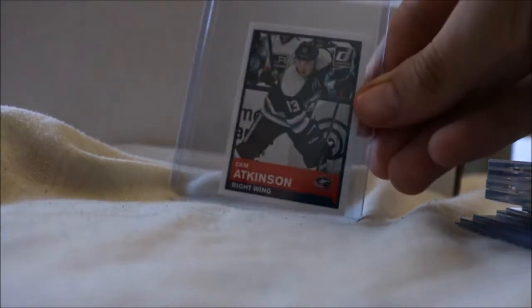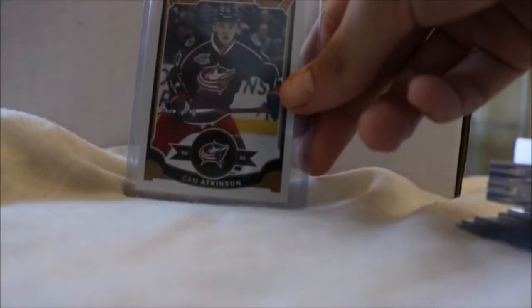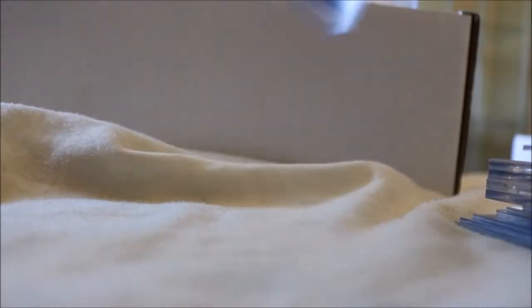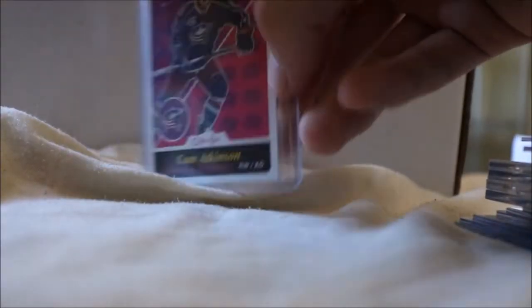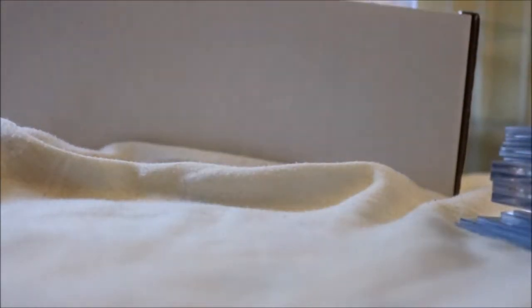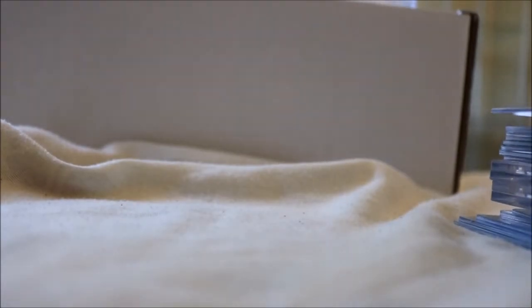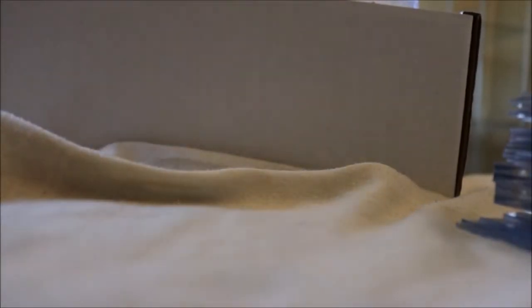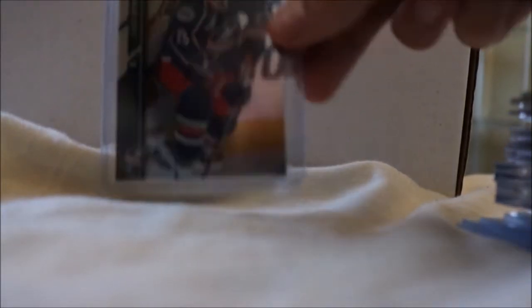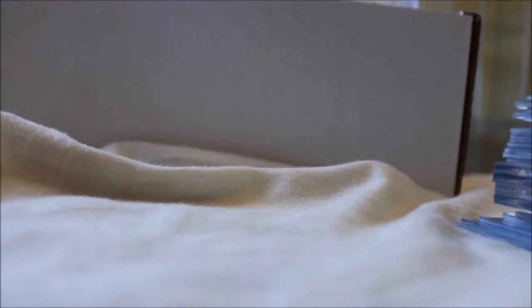Now into 15-16: we have his Donruss sticker, OPG base, OPG Retro, OPG Rainbow, OPG Black numbered to 200, OPG Red, and OPG blank back retro. We have his Overtime base, Overtime blue parallel, Overtime red numbered to 99, and his Overtime Gold Signature — which is the most recent auto card he's had. We have his 15-16 Upper Deck base, Exclusives to 200, and his UD Midnight numbered to 25, plus the foil version.